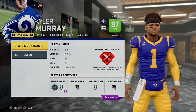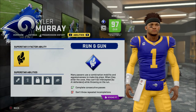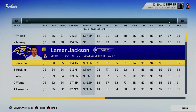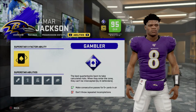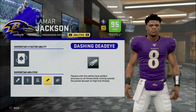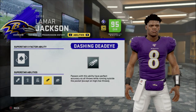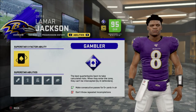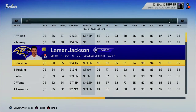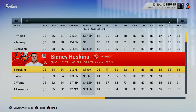Kyler Murray had previously gotten traits like Run and Gun because he was a scrambler or improviser-type quarterback. If you look at Lamar Jackson, he'll have traits associated with a running quarterback — things like Dashing Dead Eye, which gives perfect accuracy on all throws while running outside the pocket. No Look, Dead Eye, and Gambler are the types of abilities you get with a scrambler or improviser QB.